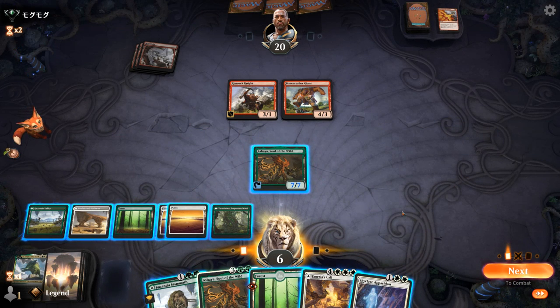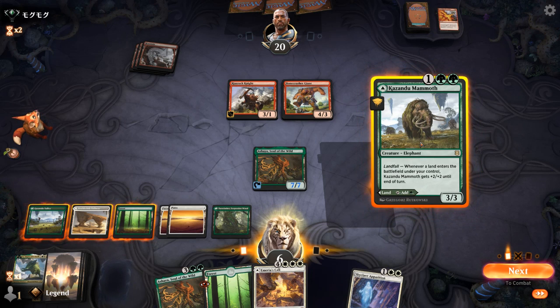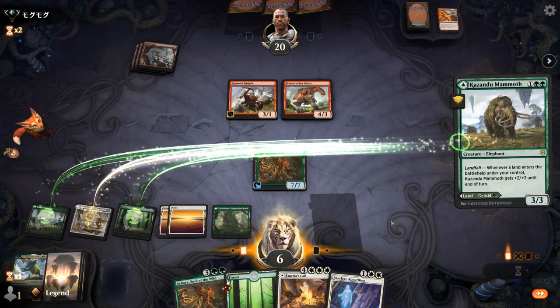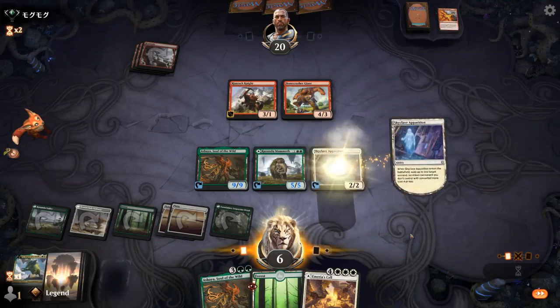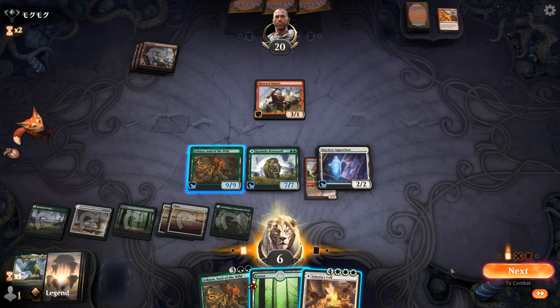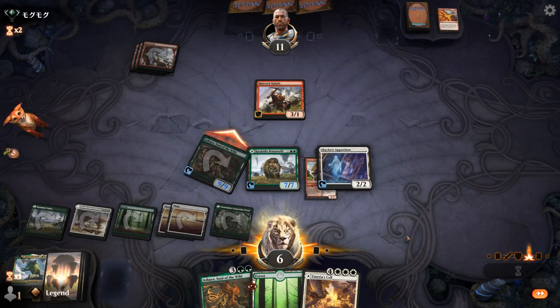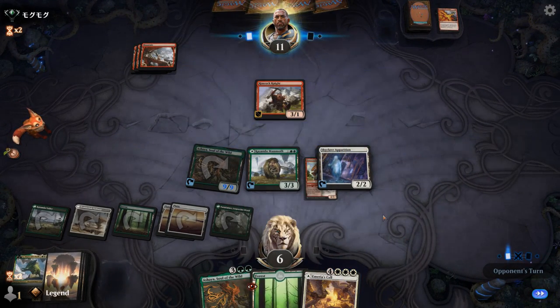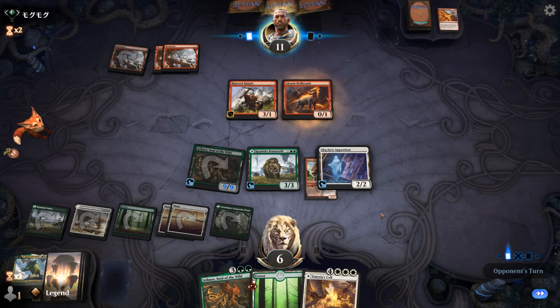Apparition's also a nice one. This turn maybe go Mammoth plus Apparition — makes it less likely for the opponent to Embercleave me. And then next turn we'll be able to enable Landfall quite a bit for the Mammoth.